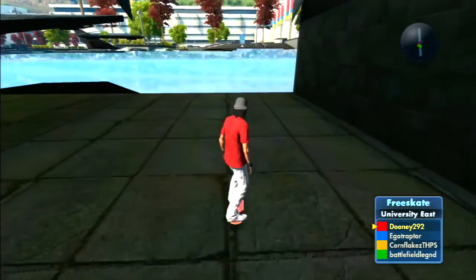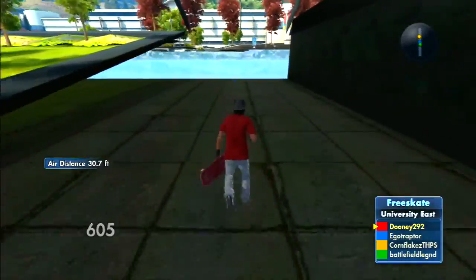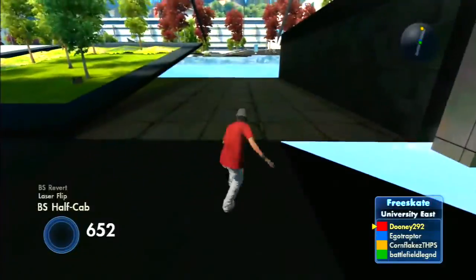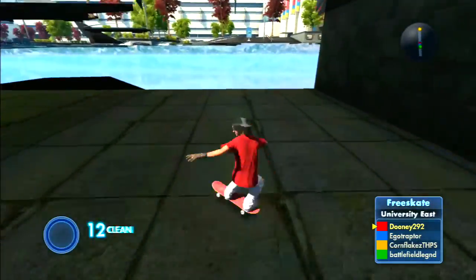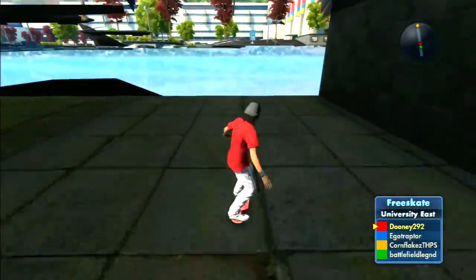After you guys do the underground glitch, what you have to learn how to do is manual, revert, and flip trick — that's all you guys need to do. This is a popular glitch, it still is in Skate 2, but you can't do it on flat ground by the way. You can only do it at certain edges.